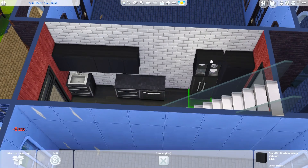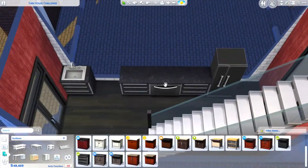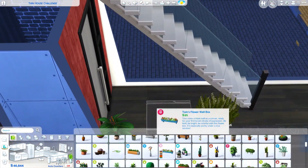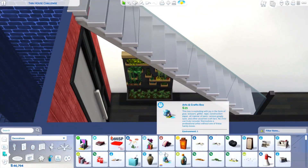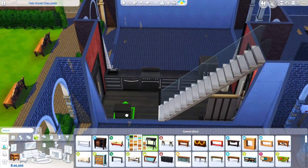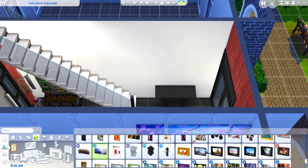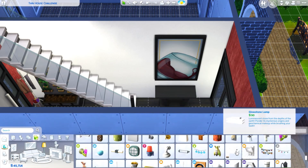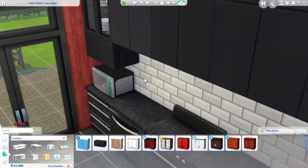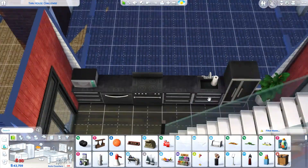We've moved on to working on the kitchen. As you can see, I went for a very modern color scheme and used quite a few of the Moschino items. I ended up going for a red, white, and black theme for the whole build, because it really fit with the fashion photographer idea I had in my head. I use the Moschino couches and the tripod.